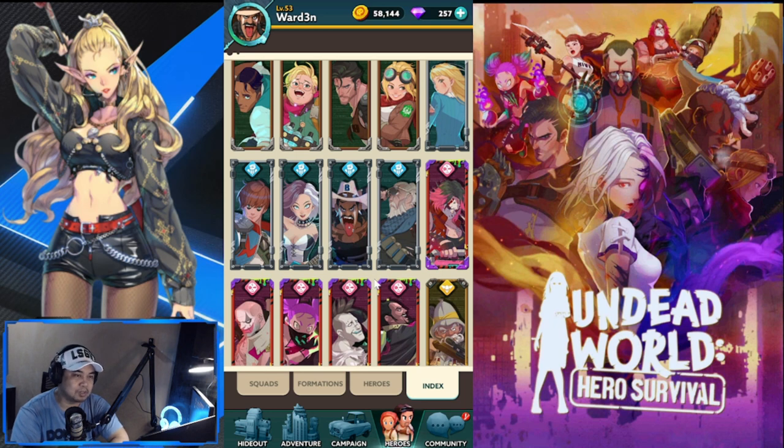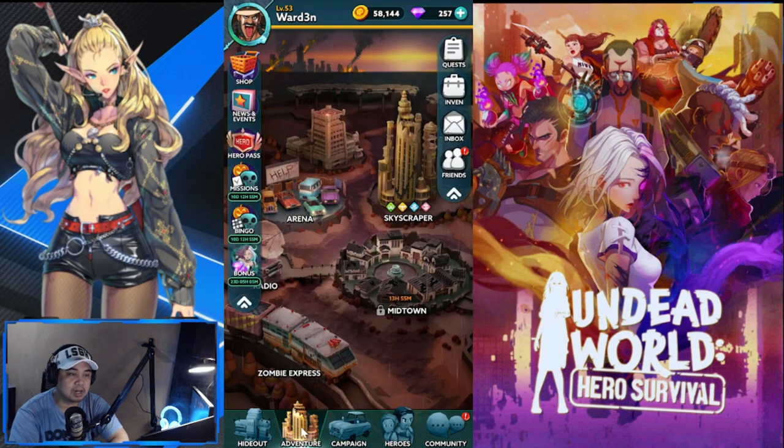Those are my tips for Skyscraper. You really need to build four alternate teams moving forward, not just two or three, because the rewards are good and they'll fuel your Formation. If you have comments or questions, drop them below. Please consider subscribing and clicking the bell icon. Like the video if you found it informative — stay safe, take care, this is the Warden, and I'm out.